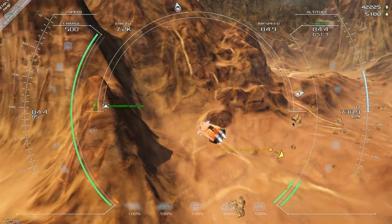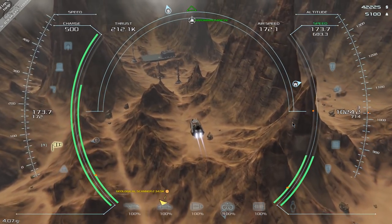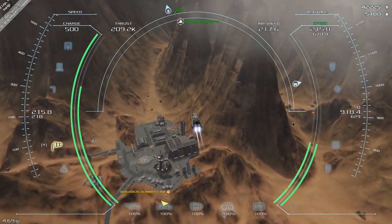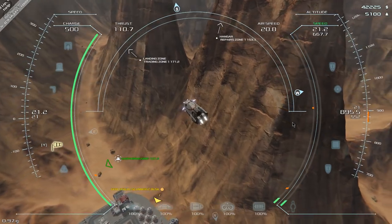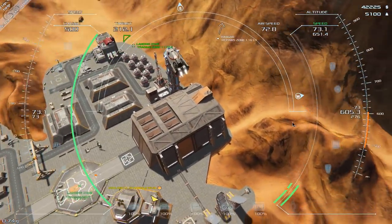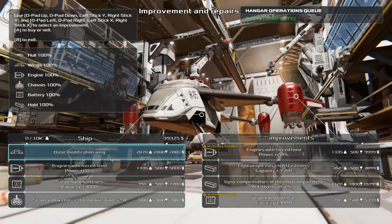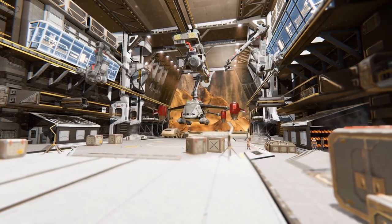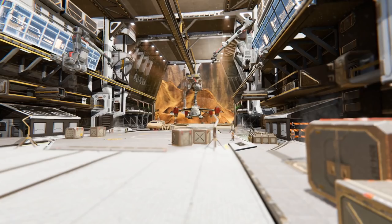When you die, it spawns a rescue pod and you're flown back — your insurance pays for another aircraft. However, as I said, if you're carrying cargo that's a different story. The cargo would have been left by the hillside and you'd have to go and try to rescue it — that is not easy. Unfortunately there's no way to skip the rescue sequence — you have to sit and wait. It will take you to the nearest spaceport, but other times you may not be so lucky and may have to wait a while.